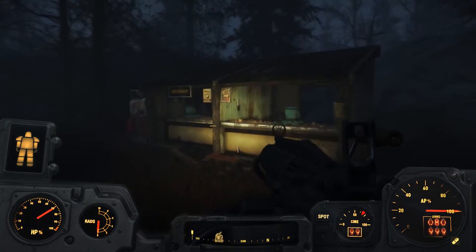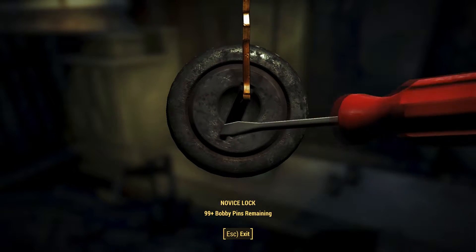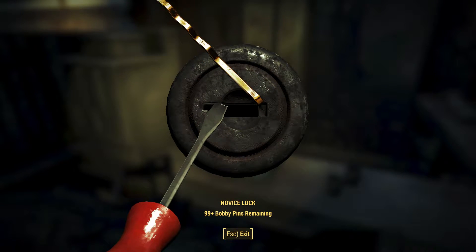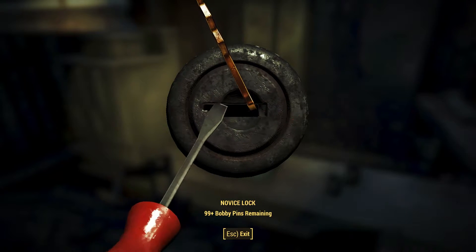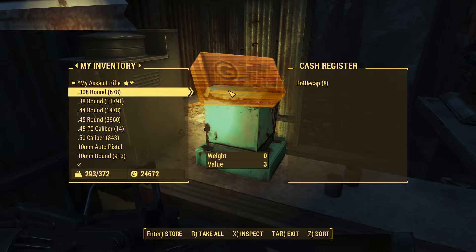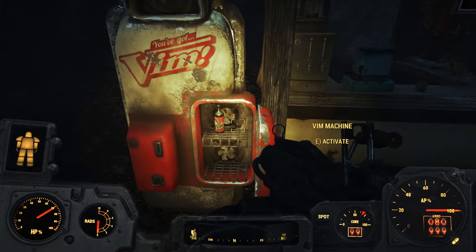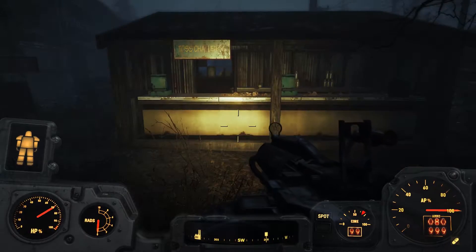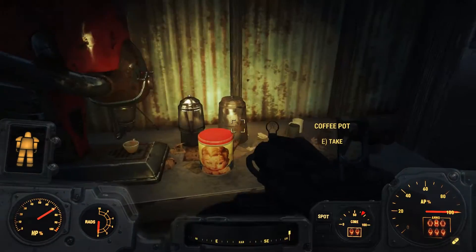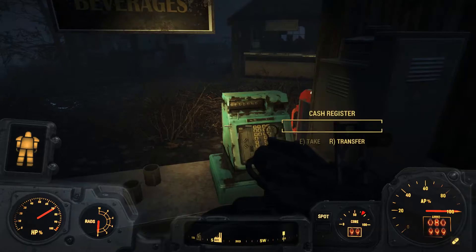There's another building over here. Nothing in the cash register. Oh, we can unlock this cash register. These stupid novice locks - they should not be this hard to open. There. Bottle caps, that's it. Hello - thank you. Oh, ooh, Vim! Vim Captain's Blend. Well, we found our first Vim - we found the good stuff.